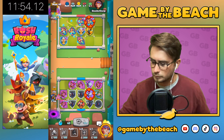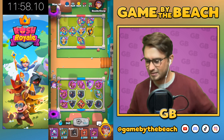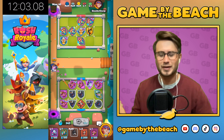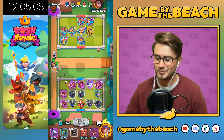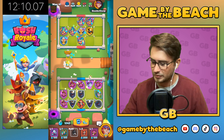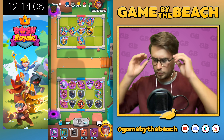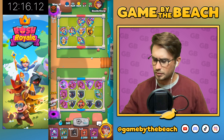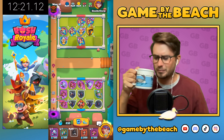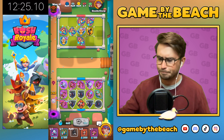When you hit a demonologist, it should give you mana — demonologist is super strong now anyway, so maybe it doesn't need another buff. But it's a mana production unit, so when it gets hit it should be like Priestess. We've got a bunch of shamans and reapers but we don't have any mana, so we can't really do anything.